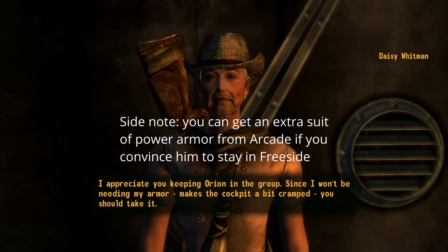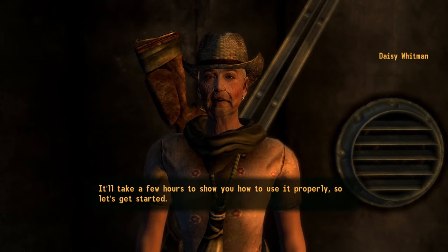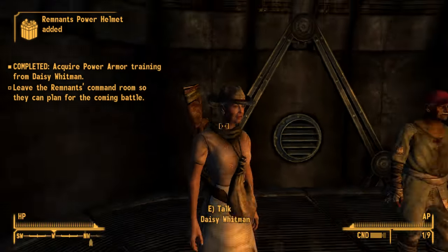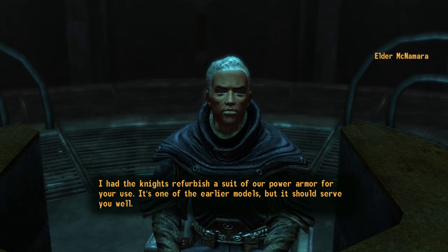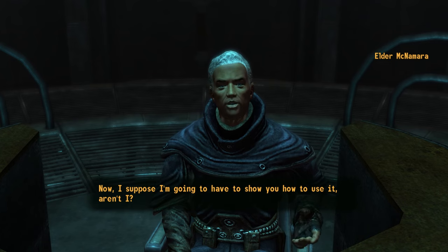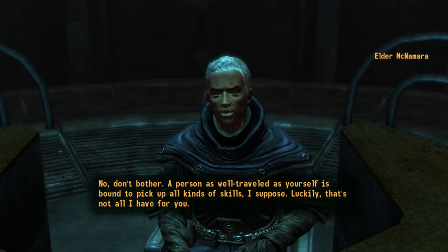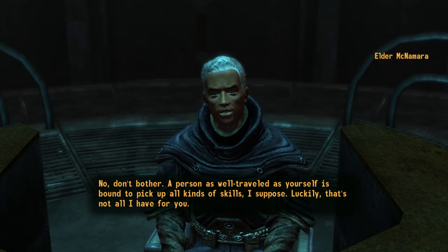Remnant: 'Since I won't be needing my armor — makes the cockpit a bit cramped — you should take it. It'll take a few hours to show you how to use it properly, so let's get started.' If you get power armor training from the Enclave before completing the Brotherhood of Steel quest line, you will also unlock some unique dialogue with them. McNamara: 'Now I suppose I'm going to have to show you how to use it, aren't I?' Player: 'Would you like to tell me where you learned such a thing? No, don't bother. A person as well-traveled as yourself is bound to pick up all kinds of skills, I suppose. Luckily, that's not all I have for you.'